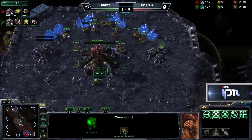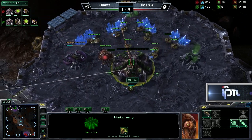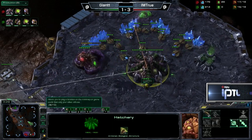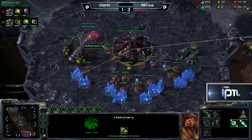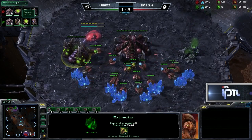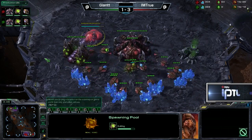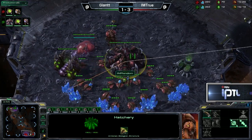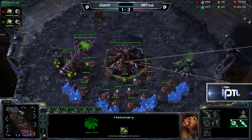We'll continue to see Overlord spread across the entire map until somebody decides to go Mutalisk, which at some point is probably inevitable. Giant is opening with the quicker gas here. True has gone for a very quick gas as well — he's already mined 50, and it's going to be about 60 gas ahead for True. Their spawning pools are pretty identically timed, so True is just going to have a much quicker speed upgrade, a good 45 seconds or so. We'll see what he's able to do with it.